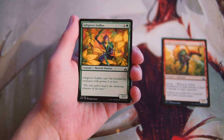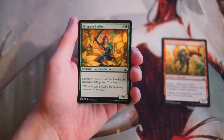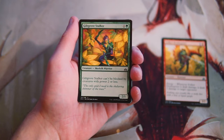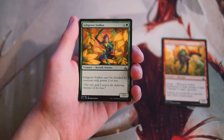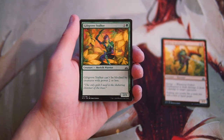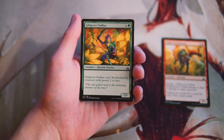Giltgrove Stalker — apologies on the pronunciation — is a 2/1 for one and a green. It is a merfolk; blue-green merfolk is a tribe as well. It can't be blocked by creatures with power two or less. I'm not a huge fan of this card — it's fine early game, but it just gets outpowered so easily that it's really not worth a high pick.